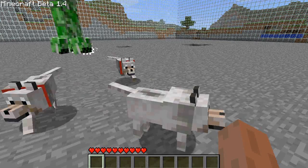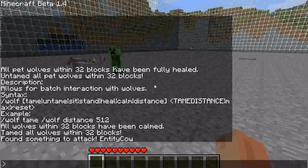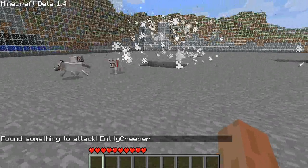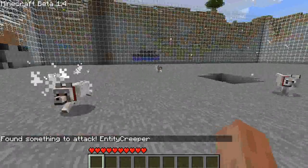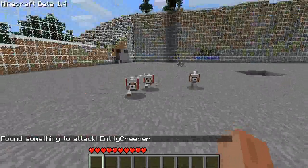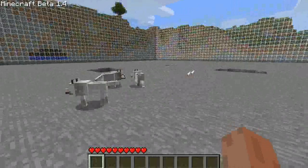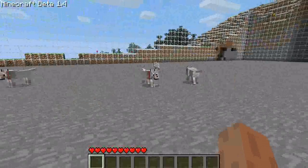Spawn creeper. Let's do wolf attack. Not a good idea — don't suggest it. But they will attack a creeper. Just make sure you're not attacking things when creepers are around or else they might randomly find it.